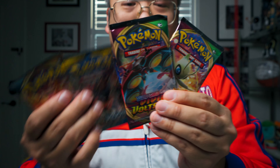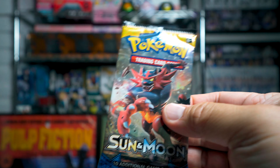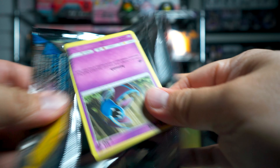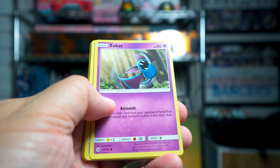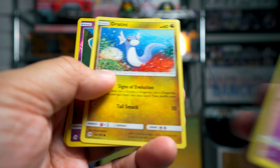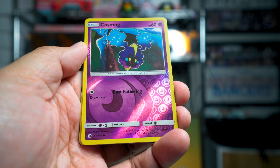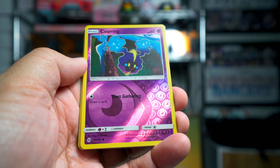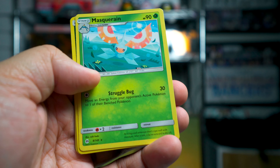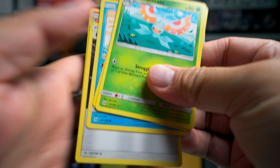Let's go ahead and crack these four packs open and see if we can get anything good. We're going to start with Sun and Moon. I'm very unfamiliar with this set — I just started collecting recently. I know my Vivid Voltage and I know my Darkness Ablaze, but Sun and Moon I'm definitely not as up on. We're starting off with Zubat, then a Cosmog Reverse Holo, and then Masquerain is the rare card. And then we end with a Granville.